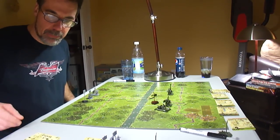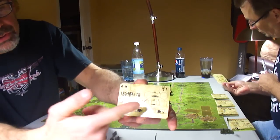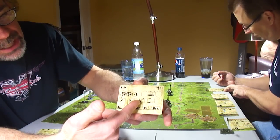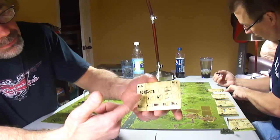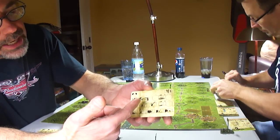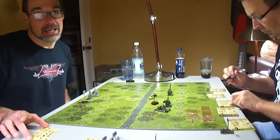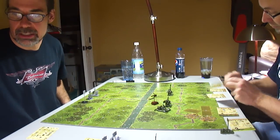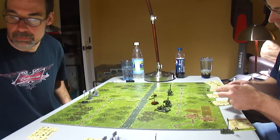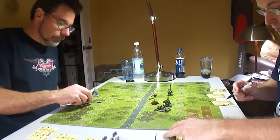In the order phase, you flip the cards to the order side. I've already written the orders of what I'm going to do. Most of what you do in the beginning is move around. I've checked the move box for this unit. You have to mark the hex it starts and the two hexes you're moving to. You have to be exact in your orders — if they're wrong, you can't move that unit. They call it misinterpreted orders.